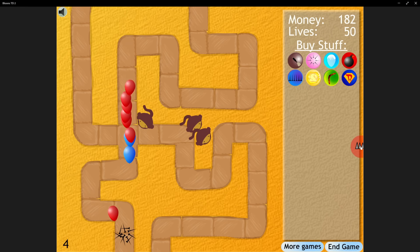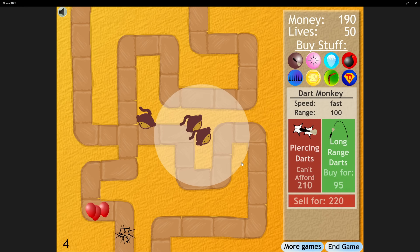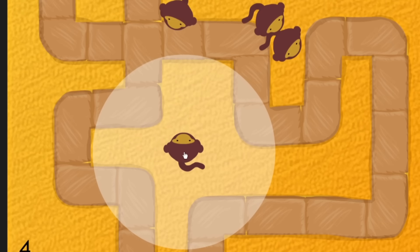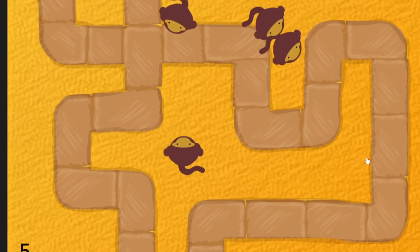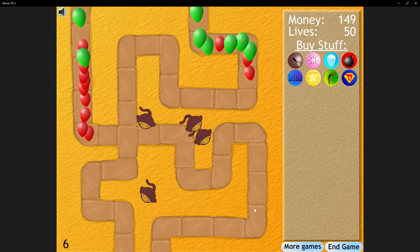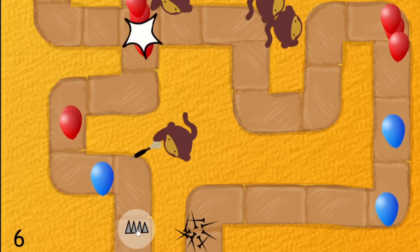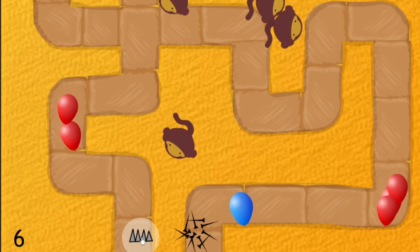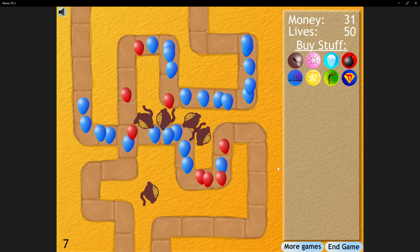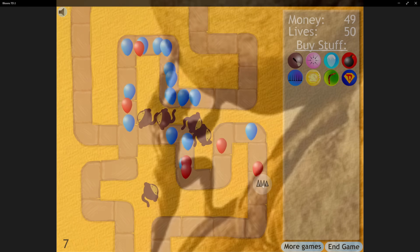Third try's the charm. We did the same start with 3 dart monkeys, but this time on round 4 I put a road spike at the end of the track to stop the bloons from leaking. Round 5 gave us money for a 4th dart monkey near the back, but we still needed a road spike there too. This was taking a toll on us as each spike pile costs $30 and only pops 10 bloons, so we were slowly getting poorer. We needed another spike pile for round 6 and placed our 5th dart monkey in the middle of round 7, but once again needed a spike pile at the back.